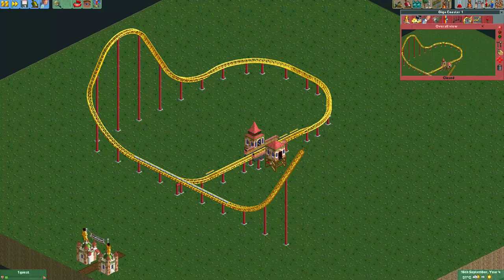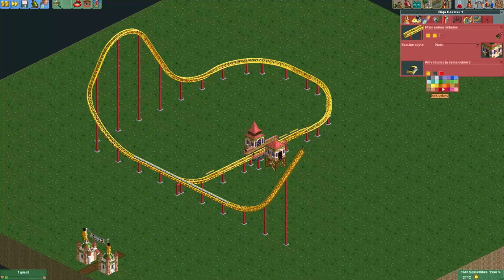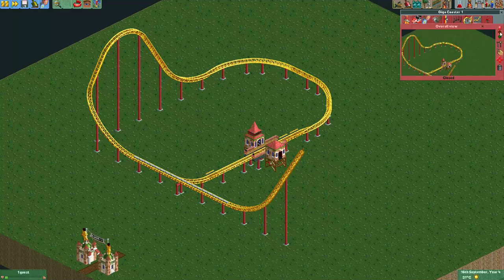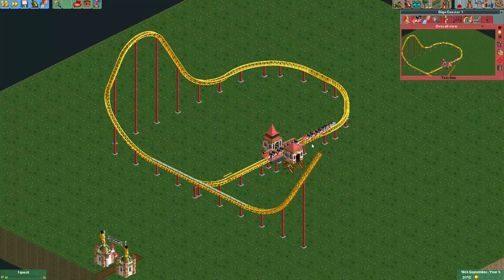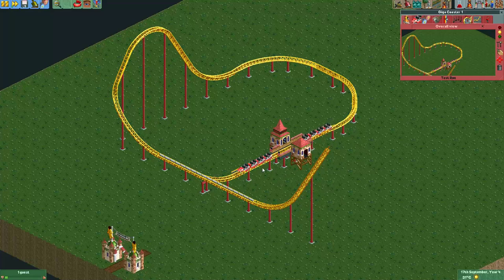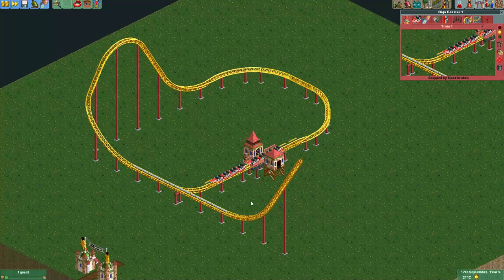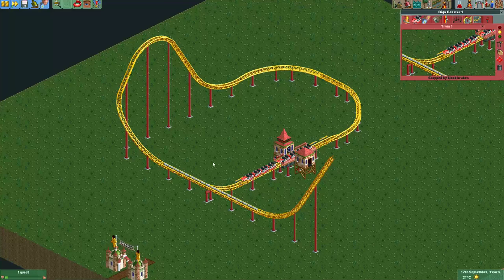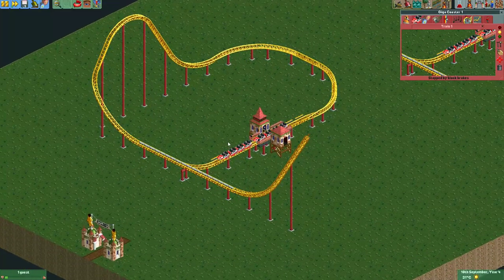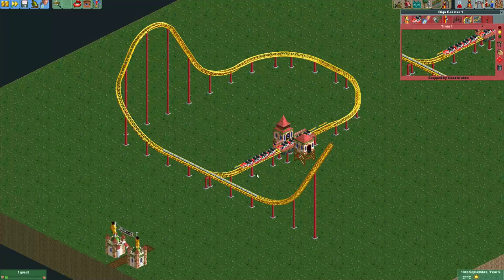If we test the coaster now, we see it can have two trains — let's give them a different color. We test the track now. You can see the front car moves right here into the block brakes. It stops here because the track is not clear. The second car moves into the station. And right now the train is stuck here forever, which is a very long time. This is the problem that most users reported.